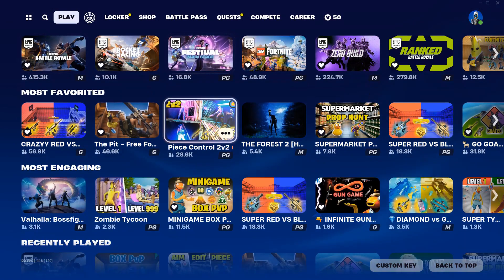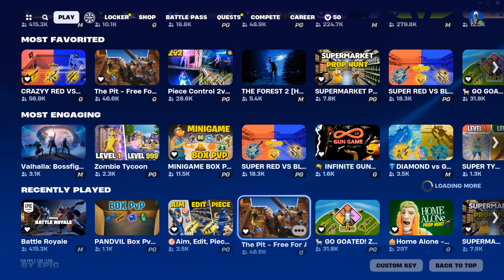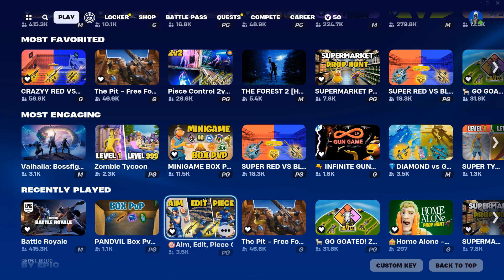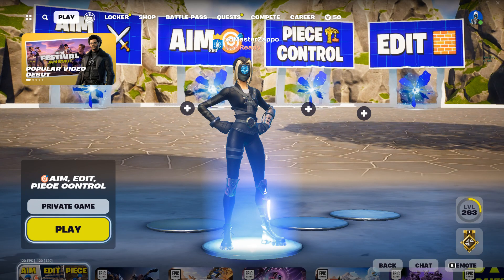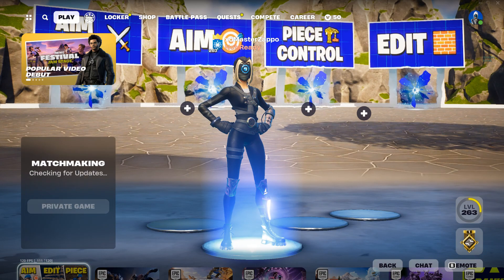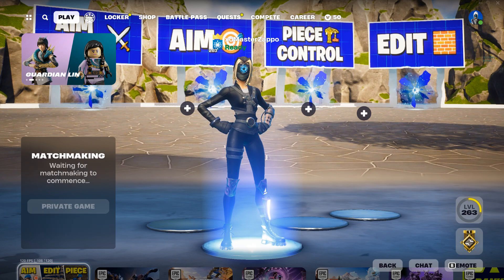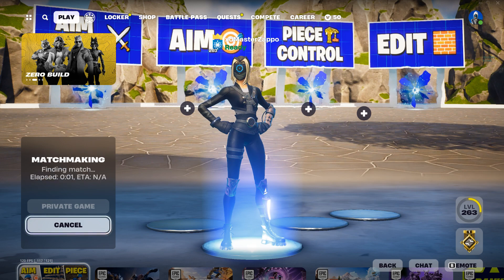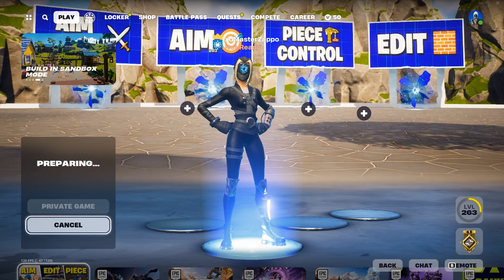First off I like to go into a map like aim, edit and peace control, or box PvP, or the pit, things like that. But for this one I'm going to be going into the aim, edit, peace control map — private or public, whatever you guys want, just go into there. This is the map I'm going to be doing most of the series on, and yeah, just a good map, good warm up. Let's get in.